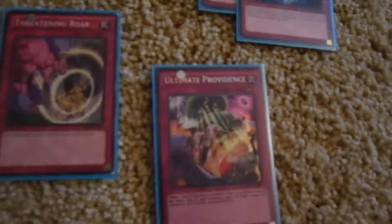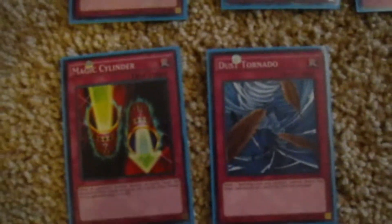One Different Dimension Capsule. For the traps I have: Painful Escape, so I can get the evolved versions of them — like Willow, and then I can get Willow with Calfinger. Painful Escape, Jar of Avarice, three Exchange of the Spirit, Ultimate Providence, Threatening Roar, Mirror Force, Summon Gate, Magic Cylinder, and Dust Tornado.